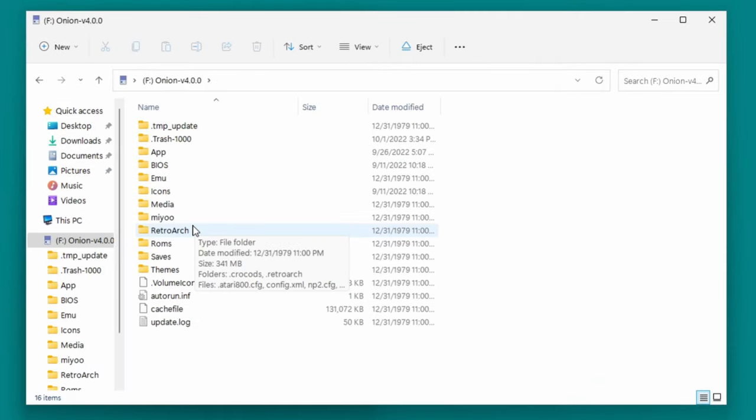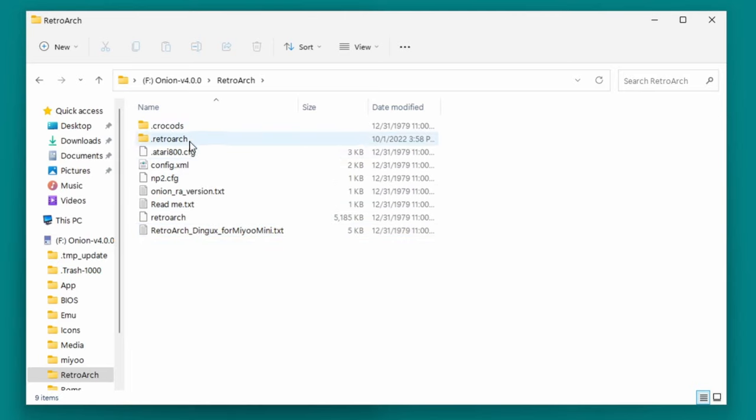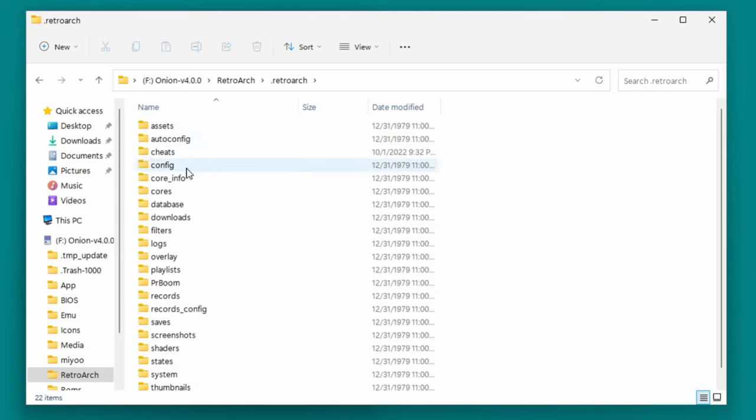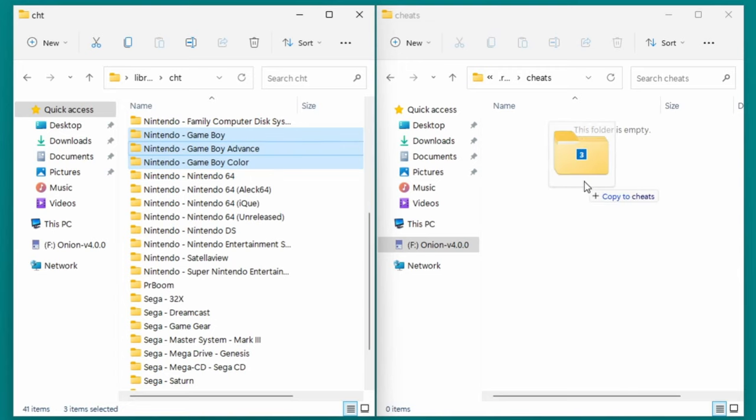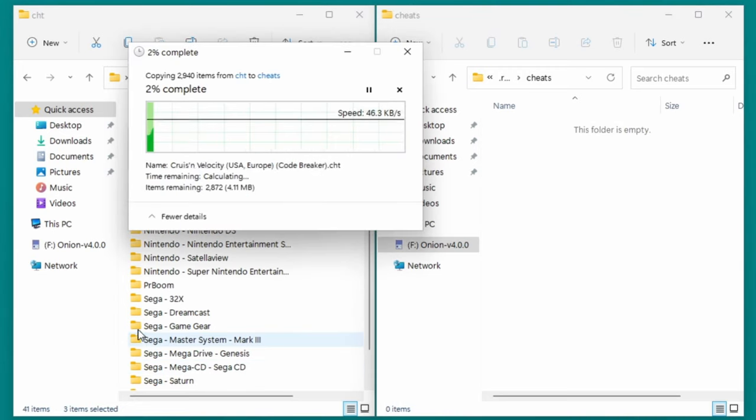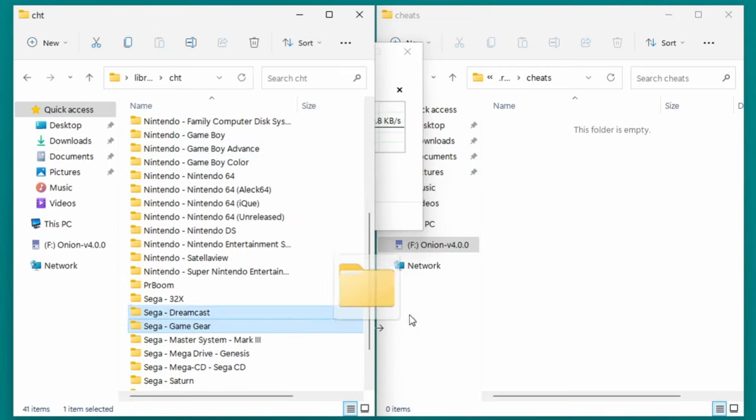Insert your Miu Mini SD card into the PC, then open the Retroarch folder, then the .retroarch folder, then the Cheats folder. You may need to enable the hidden file setting if you don't see the .retroarch folder, because it's a hidden folder. Now you can copy over all the folders or files you want from the database into the Cheats folder.